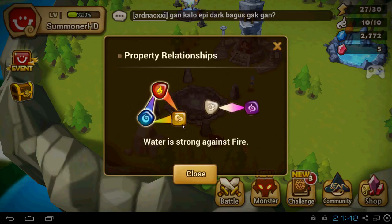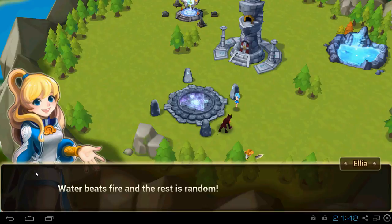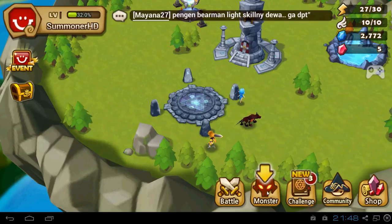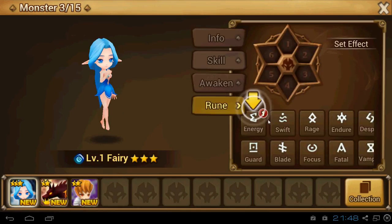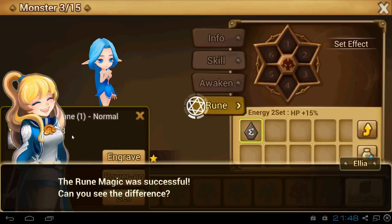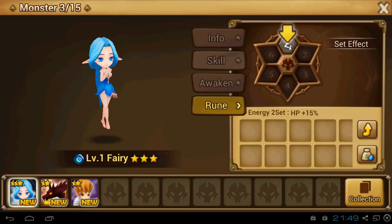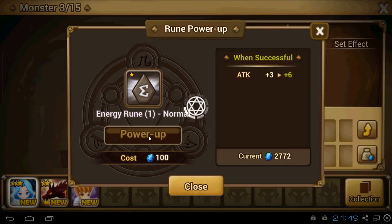I think we need to summon this to get Vagabund — the white one. Let's check it out. It's really laggy. Vagabund is a defender. You see here — wind is stronger than water, water stronger than fire, and fire stronger than white. Dark and light are both strong against each other.